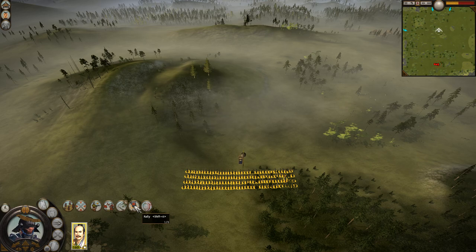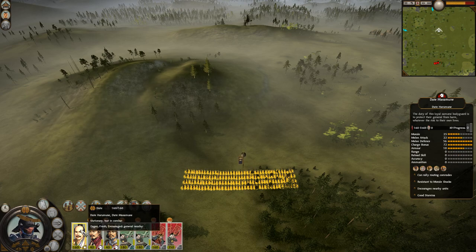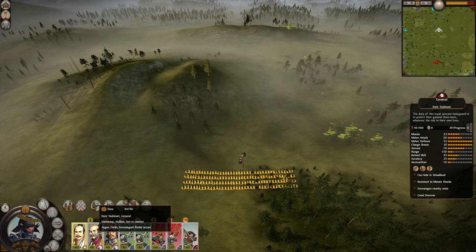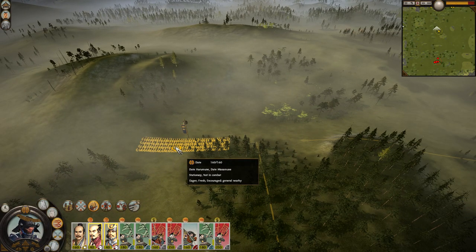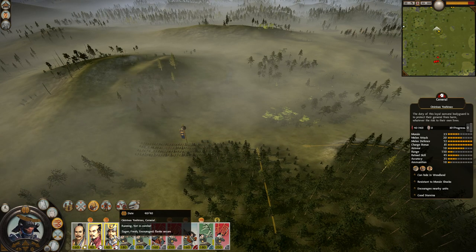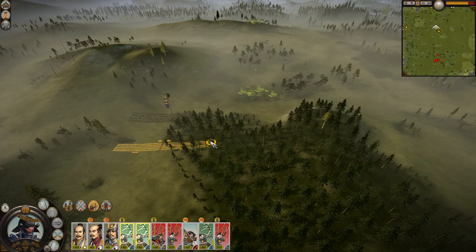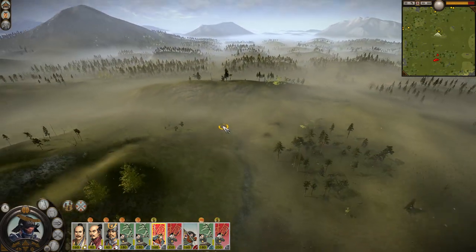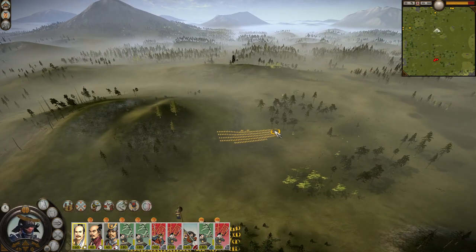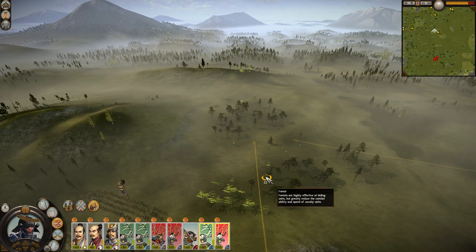Here we have the general abilities: Rally, Second Wind, Regroup, Mount or Dismount, Inspire a target unit. So what are his stats? Melee attack 22, melee defense 56 — holy crap. Our Daimyo's unit is a group of 160, but the other generals are in a group of 40. The enemy is on the other side of this hill, just kind of staying there. We have the insane Nodachi unit coming from this way. Could you imagine these warriors charging you with those swords out?